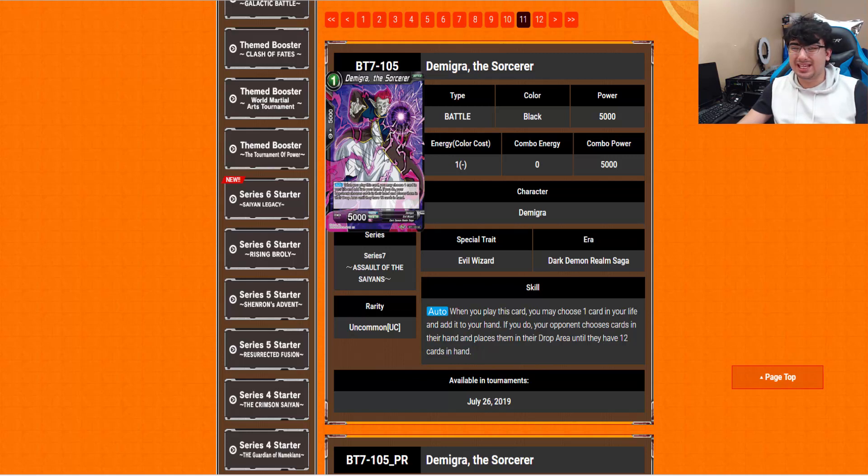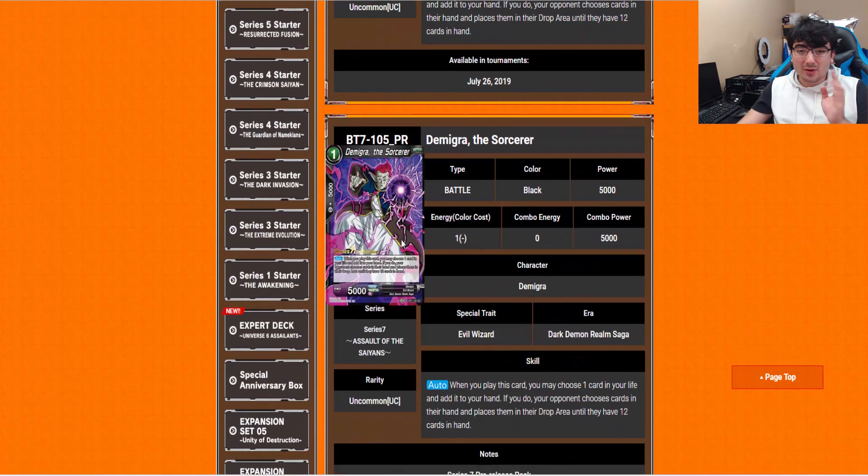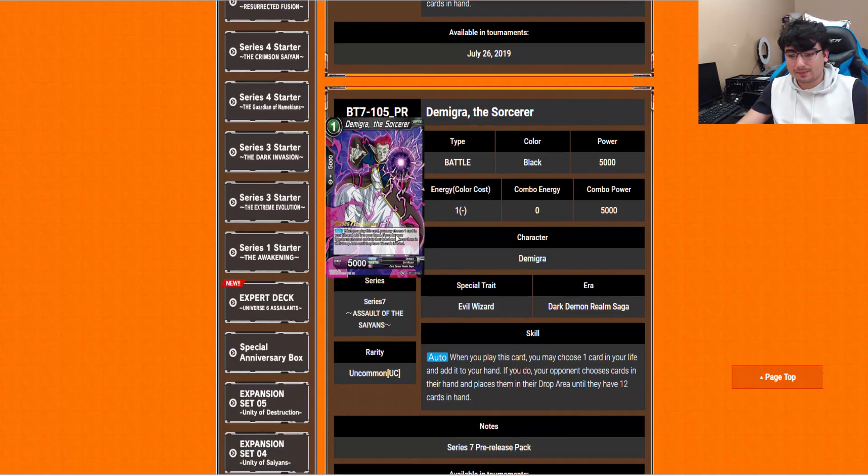Demigra Sorcerer is a 1-drop. Auto: when you play this card, you may choose one card in your life and add it to your hand. If you do, your opponent chooses cards in their hand and places them in their drop area until they have 12 cards in hand. Not really sure about that second half, but the fact that it's just another 1-drop where you get to take a life card — even if it stopped right there, this card would have been fine. I've never played anyone who had 12 or more cards in hand — the most I've ever seen is like 10 or 11.